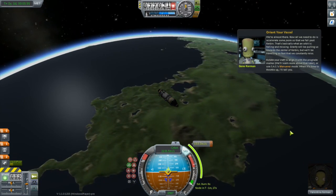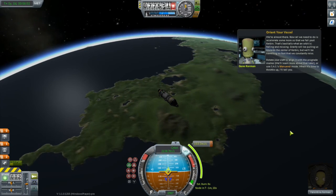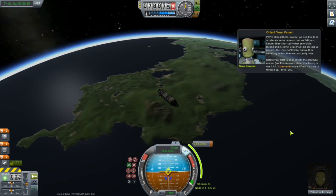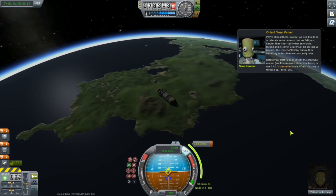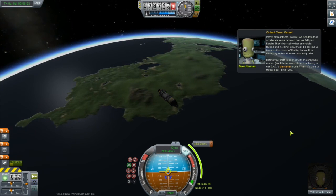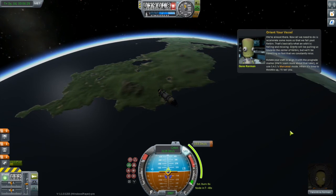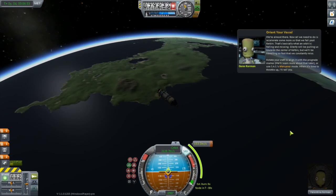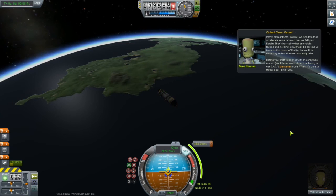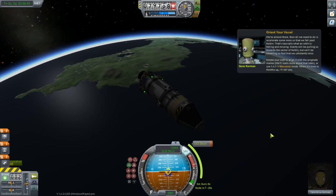Gene has just set up a maneuver node for us - I'll talk about maneuver nodes in the second go around. All we have to do is wait for the appropriate time to perform that burn. There is an estimated burn time of eight seconds and a time to the burn which has just gone under a minute. The little blue icon on the nav ball is the direction Gene wants me to burn in. I automatically put it on the prograde vector out of habit, because I'm used to doing this without using a maneuver node at all - with a little bit of practice, you'll do this too.